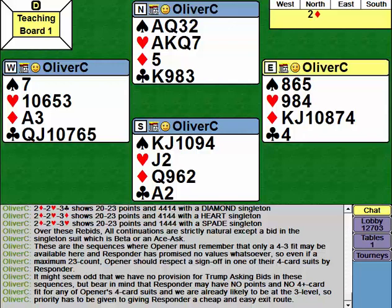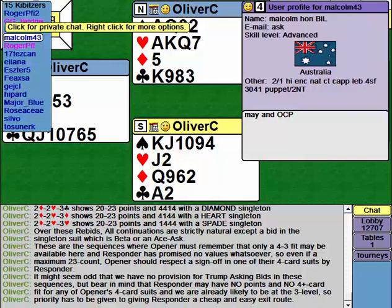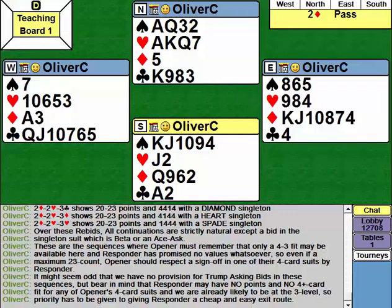North's got a nice 18-count and has opened two diamonds. South's got a nice 11-count and a two-suited hand, but they're not 14-plus, and they're too strong otherwise, so they just bid the two-heart relay.